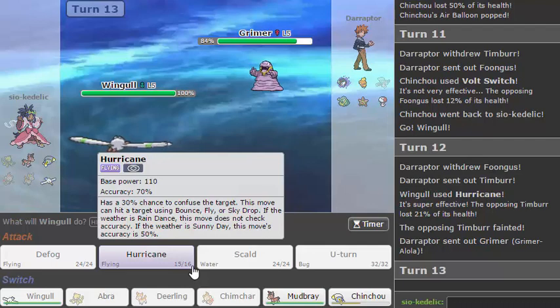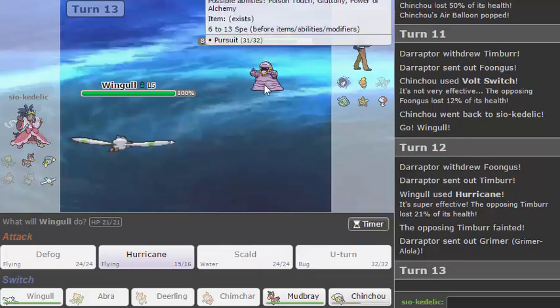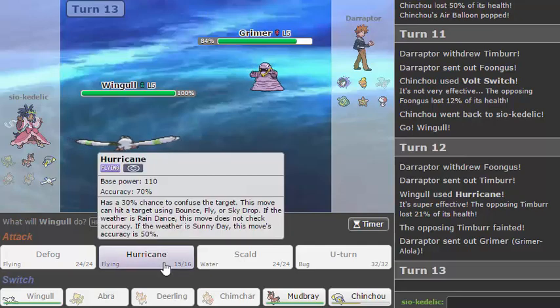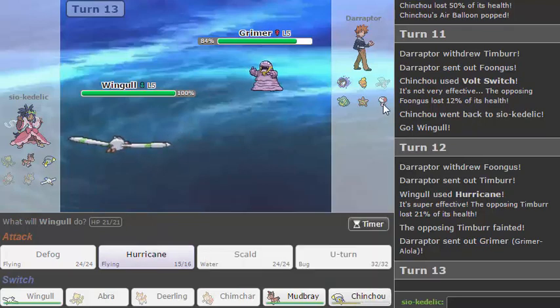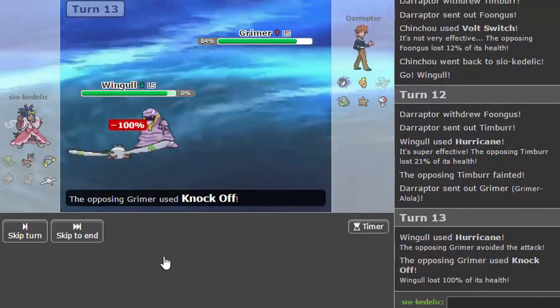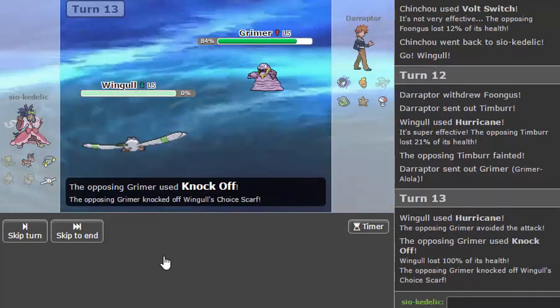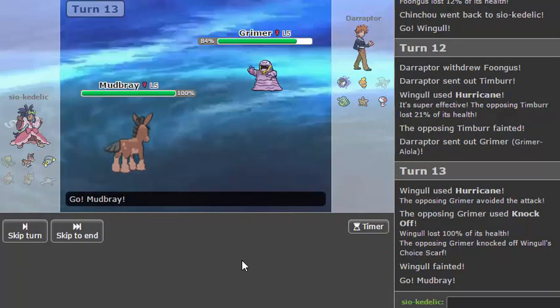Does he Knock Off here? He might Knock Off here. He could Pursuit here too since that's literally the only move he's shown this game. I think sacking Chinchou is probably a better play — no, because it just invites Timburr back in and lets it heal up more. Go for Hurricane — I missed, but I was bound to miss at some point. He does go for the Knock Off, so it would have been better to just go Chinchou. That's probably the entire game.